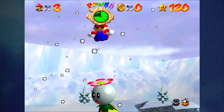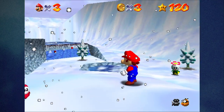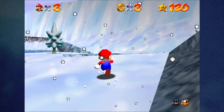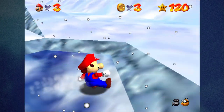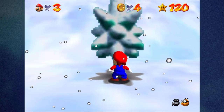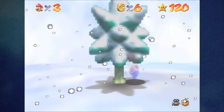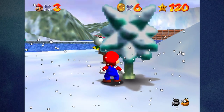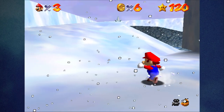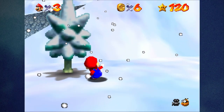I always forget there's one in Snowman's Land because it's the least useful. Over the little bridge you long jump or hop across with the gust of wind. There's an amp and a fly guy down here, and a block of ice. The tree at the very corner of the map — at the end of the hill — takes you to this frozen pond. It skips a decent chunk, but like I said, it's the least useful one in the game in my opinion.